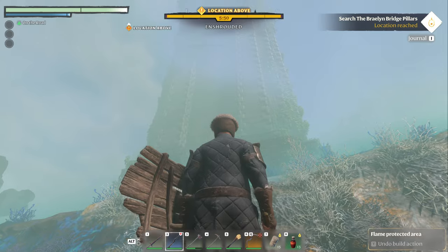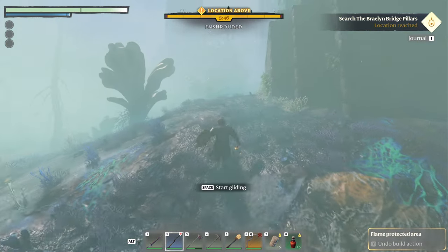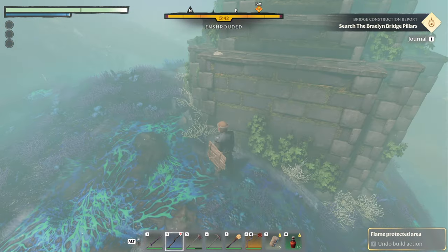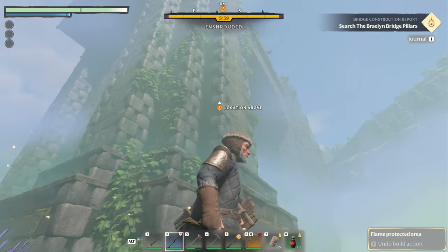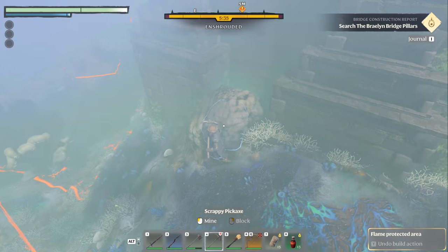So instead of being the one closest to you — like whichever IGN or Tech Radar, whoever said it — it's actually the one closest to the tower, and you're going to come around this backside. You can see it says it's clear over here, but it's actually over here on this backside, and it's inside this rubble.